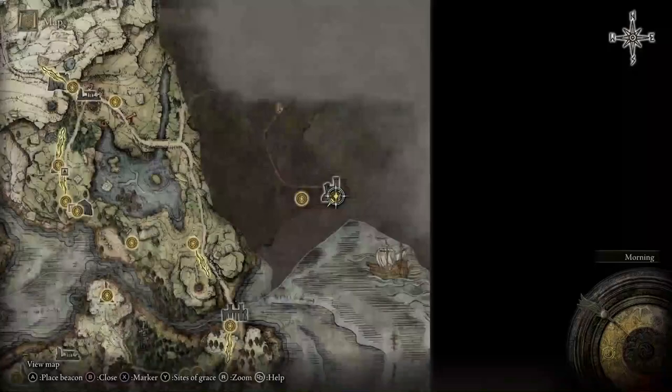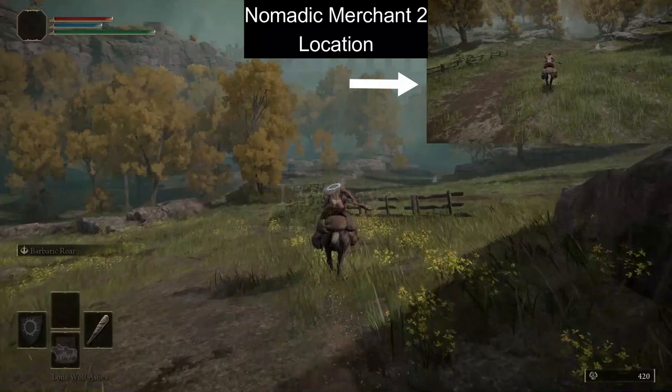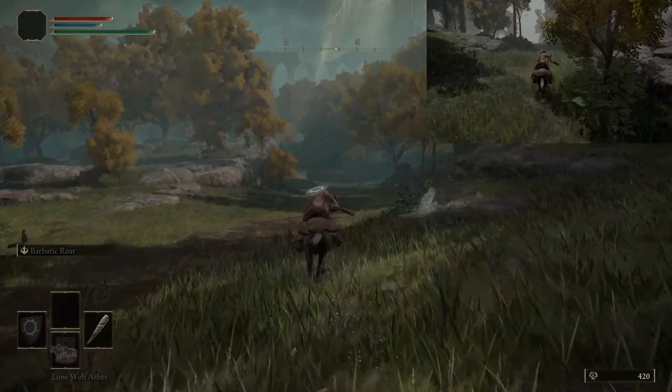Follow along as we head north to the Mistwood Forest. There is an NPC, the Nomadic Merchant II, who is hidden just off the path to the right here. Skip him for now — we'll be back later when we have more runes.